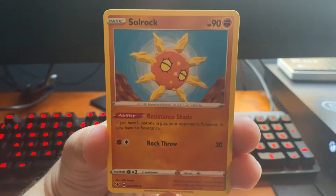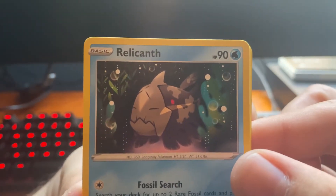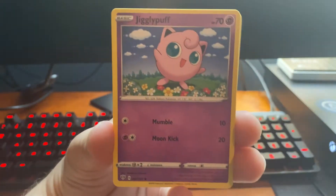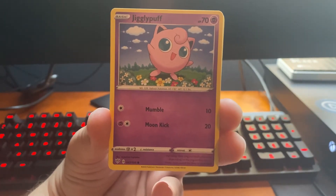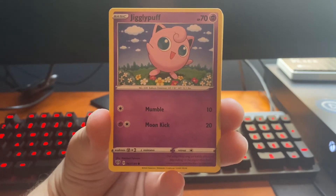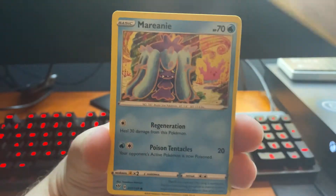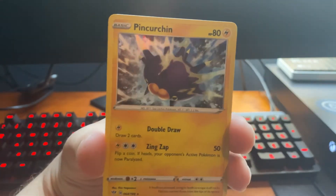So we got a Lightning Energy, Solrock, Relicanth — he's looking pretty sad over there. Yellhorn, Dino. Don't even get me started on Team Yell — Team Yell was completely worthless. Jigglypuff, Dunsparce, Clink, Marianne, Clang, and Pinscherin holographic.